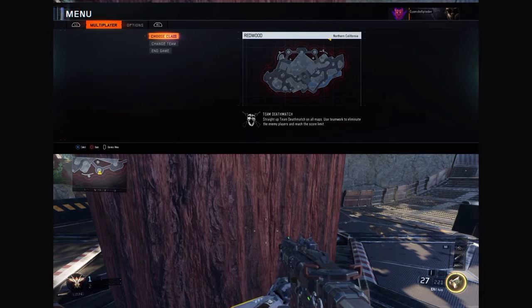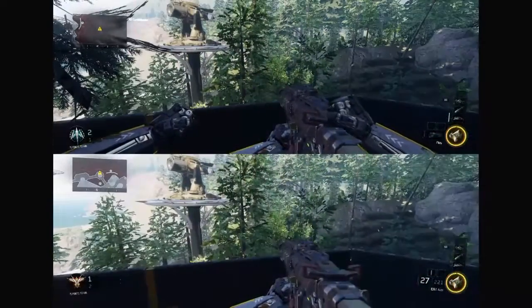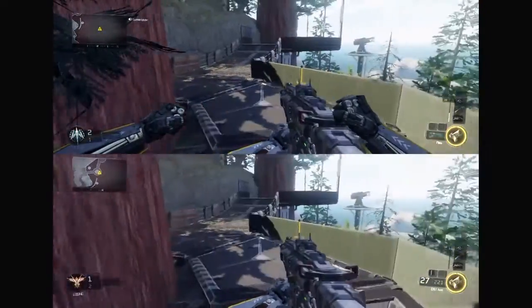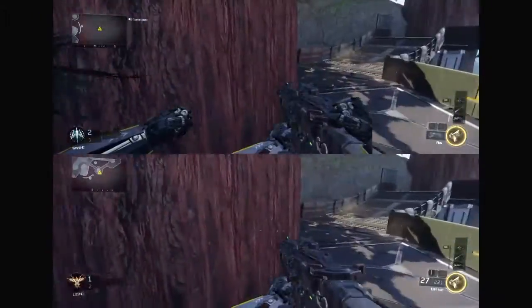Alright guys, what's up? We have like a glitch going on here. I don't know if you guys know about how you can get out of the map at Redwood, but as you can see, I'm on the top screen, my brother's on the bottom screen, and my fists are up top, but I'm also watching his screen.